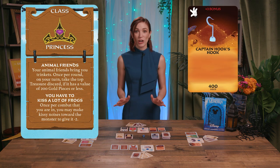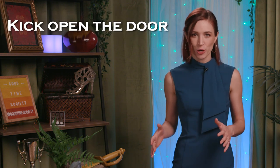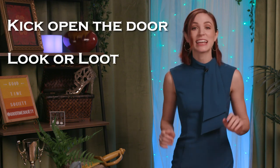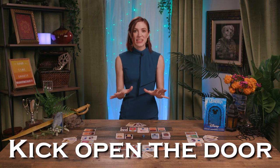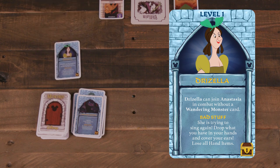Before beginning the game, players can set any class, item, or ally cards into their play area. Gameplay occurs in turns, each divided into 3 phases: kick open the door, look or loot, and charity. First up, in the kick open the door phase, the active player draws and reveals the top card from the door deck.